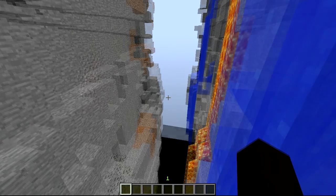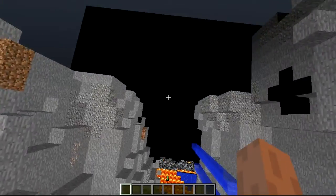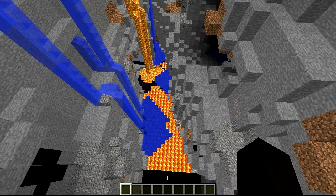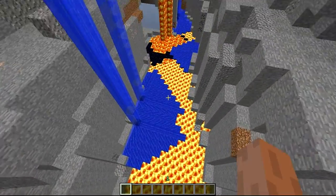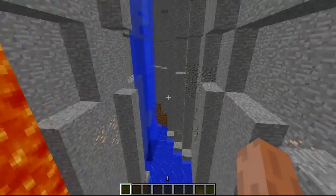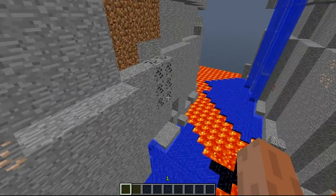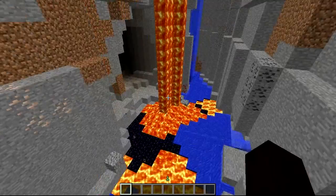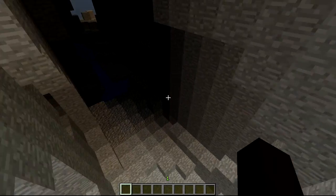You can see it's really, really long, and it's so much bigger than a normal ravine. There are pools of lava at the bottom, and water here. What's cool about this mod is some ravines have mine shafts going through them — abandoned mine shafts — and some, like this one, have different types of ores.